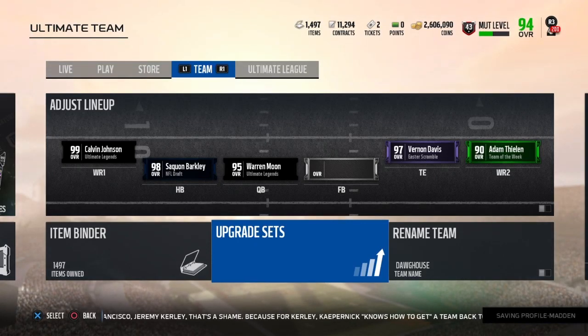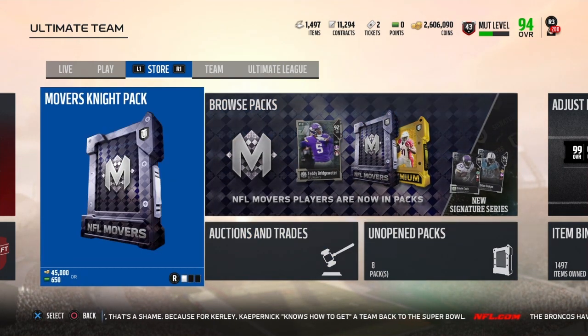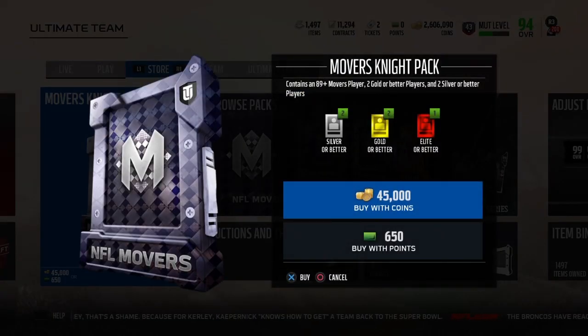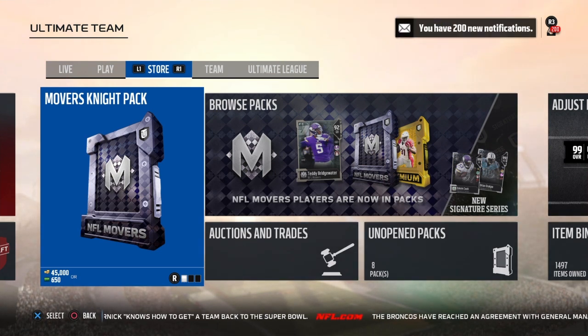What's good YouTube, welcome to a brand new video. Today we got the Movers promo going crazy. You got the night packs - 89 plus two gold or better players, two silver or better players. New promo is here, next week there's supposed to be another new promo, and the signature players are still in the pack.